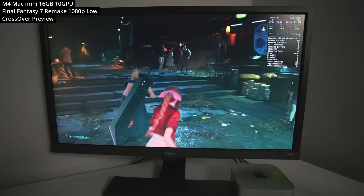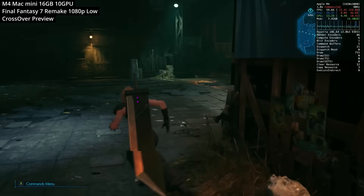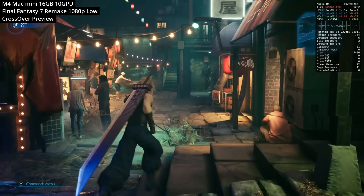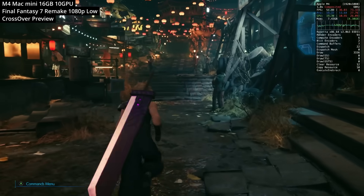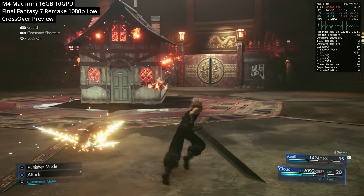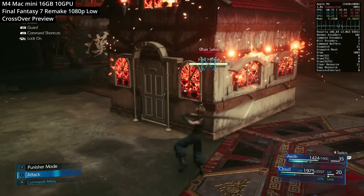Next up, we're looking at Final Fantasy VII Remake — a game that struggles on previous generation base chips, especially with only 8 gigabytes of RAM, because we're running a Windows game through multiple translation layers and the overhead is much more demanding than a natively optimized title. Here we're running at 1080p on the low graphics preset, hovering at about 50 to 60 FPS. This Wall Street scene is a relatively demanding part of the game with loads of NPCs on screen. The game also fares very well during combat scenes — here we get to see it all rendered in high definition on the M4 Mac Mini.